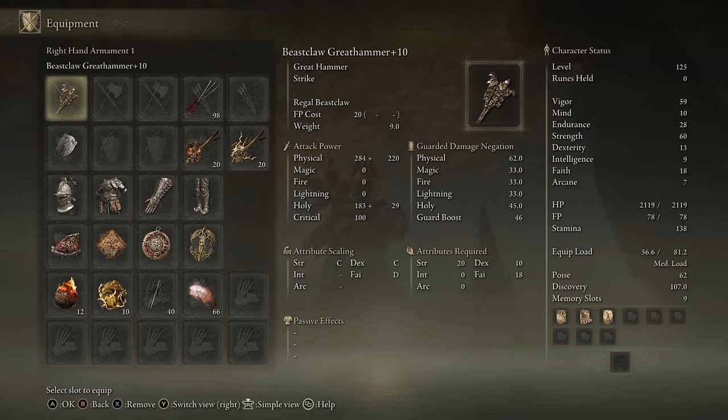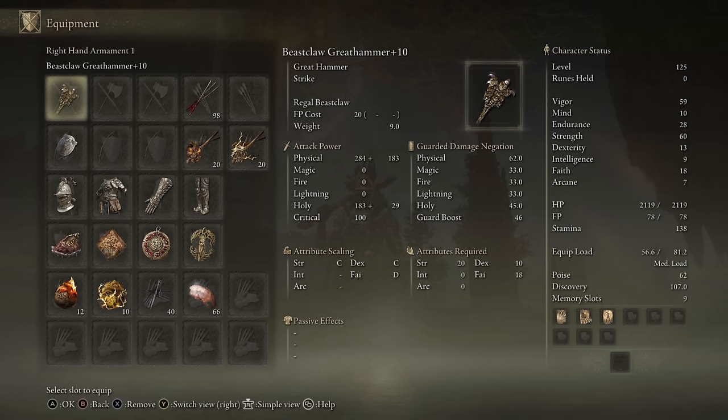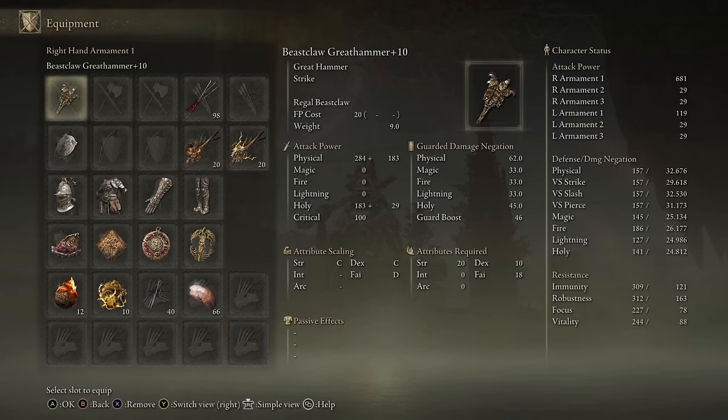I tested a few different stat allocations. If you are one-handing the weapon, both the Strength and Dexterity investment net you the same AR. If you go pure Strength like I have it here, you're going to get 681. If you take those 40 points out of Strength and pour them onto Dexterity — keeping the minimum Strength requirement and scaling off Dex — it's still going to be 681.